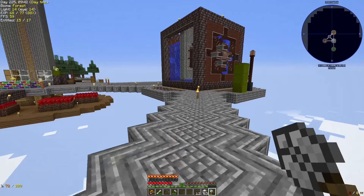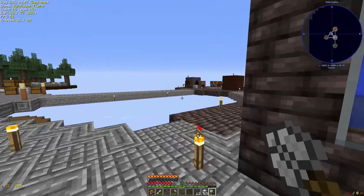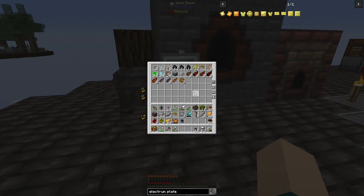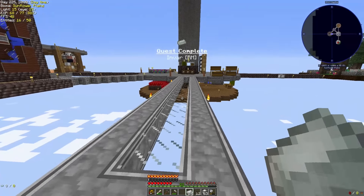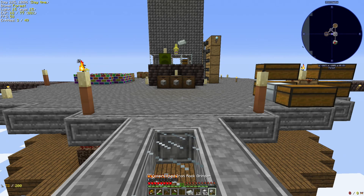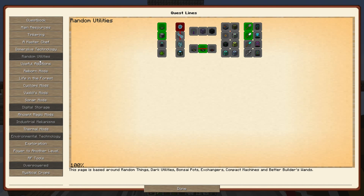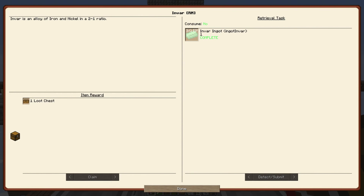We're up to five loot boxes. I do have a rock crusher in my hand, so that's good. Looks like Invar is two iron to one nickel. Let's go ahead and collect that quest as well. That was in Reborn mods — claim and done.